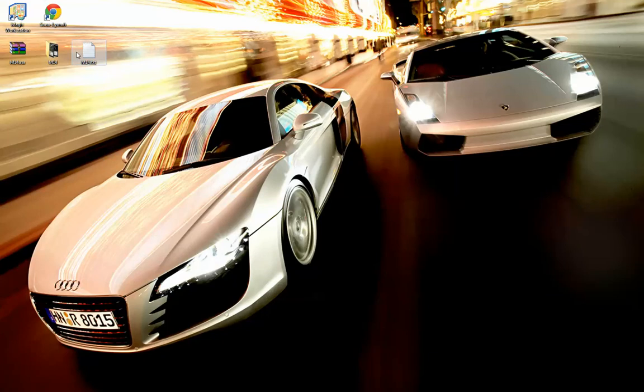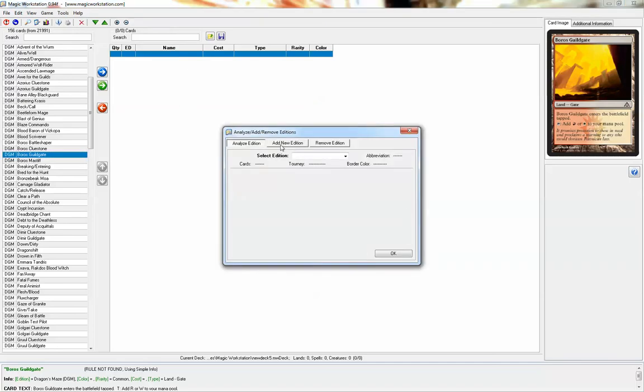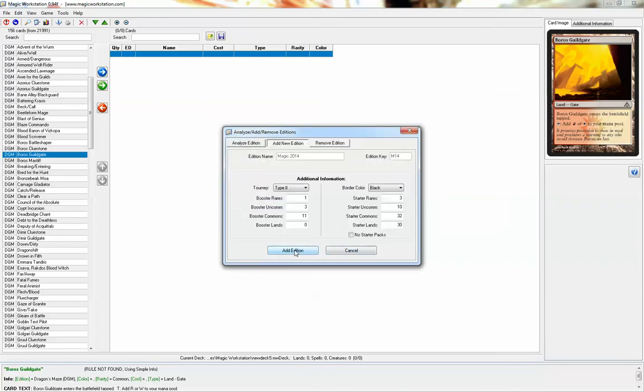After that, open the Magic Workstation program, go to Tools, then Analyze, then Add or Remove Sets, and click on Add New Edition. For edition name, write Magic 2014, and for the edition key write m14. Check the box to get data from text spoiler, and go to the Browse button to find the m14.txt file, then click Open.